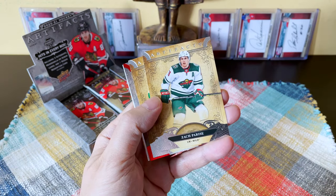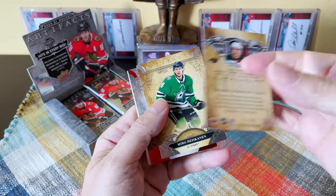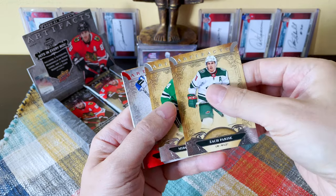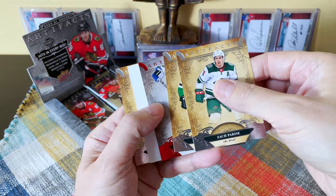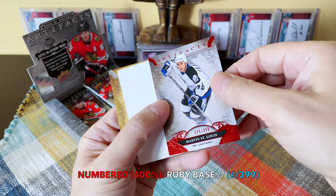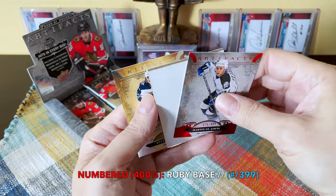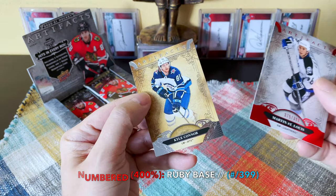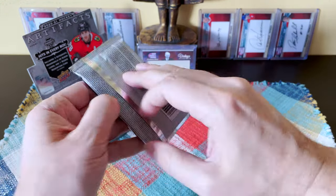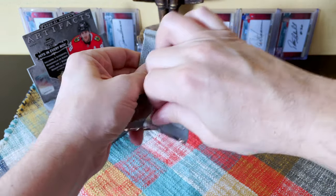Let's see how the corners are — a lot of the corners have been pretty bad. There's Zach Parise; the backs always look a bit industrial. There's Hietanen. And here's our first insert — we hit the Marty St. Louis numbered to 399! That's pretty nice, a red parallel. And of course the Kyle Connor — the red ones are rubies, just like the ruby oranges from Tropicana.